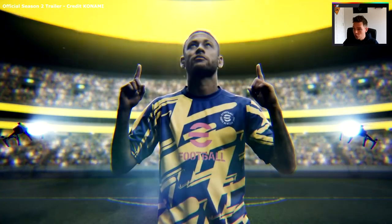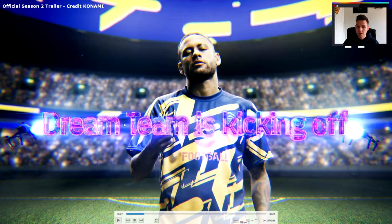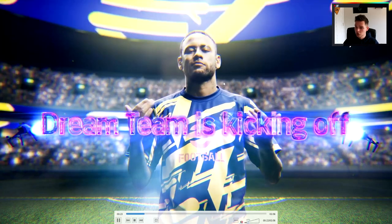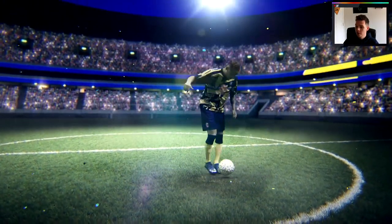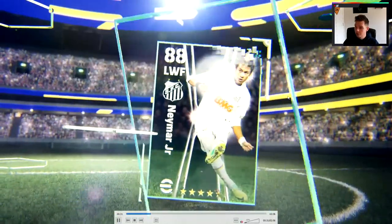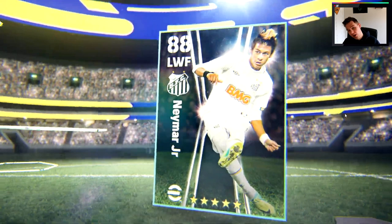It starts us off with Neymar, and the colors and everything is just a bit crazy and mad. You've got drones flying around the place - it looks a bit like Metal Gear Solid style. Neymar is doing tricks, there's a lot of effects and graphics on screen, and then we get introduced to the new cards.